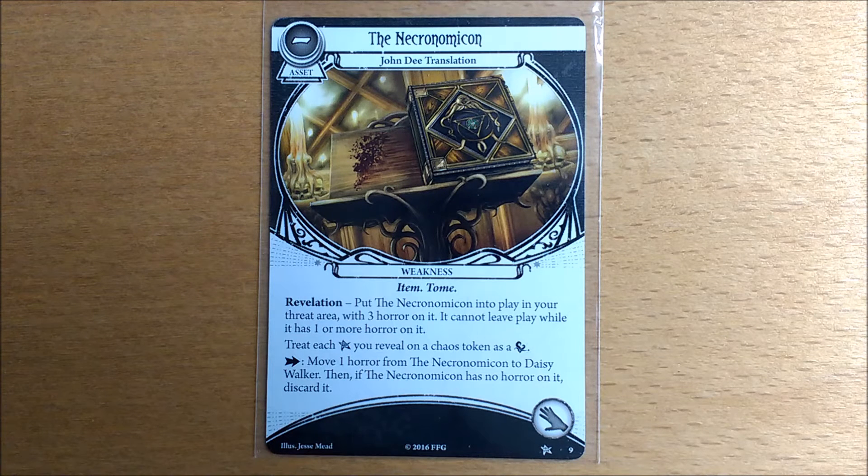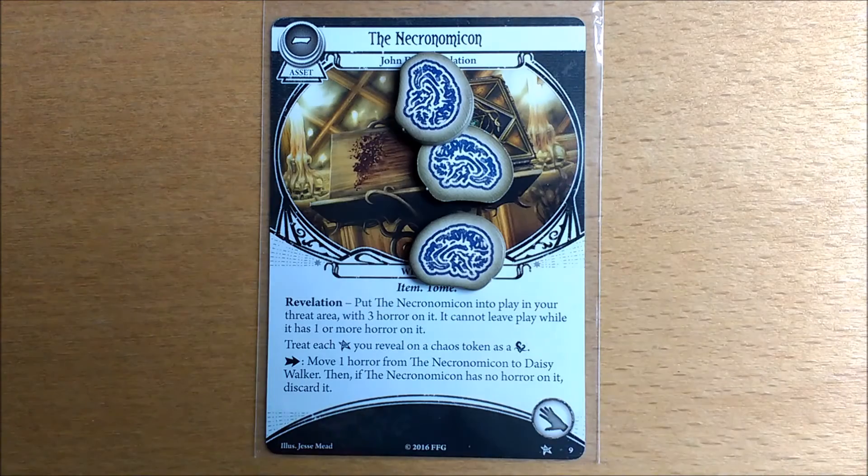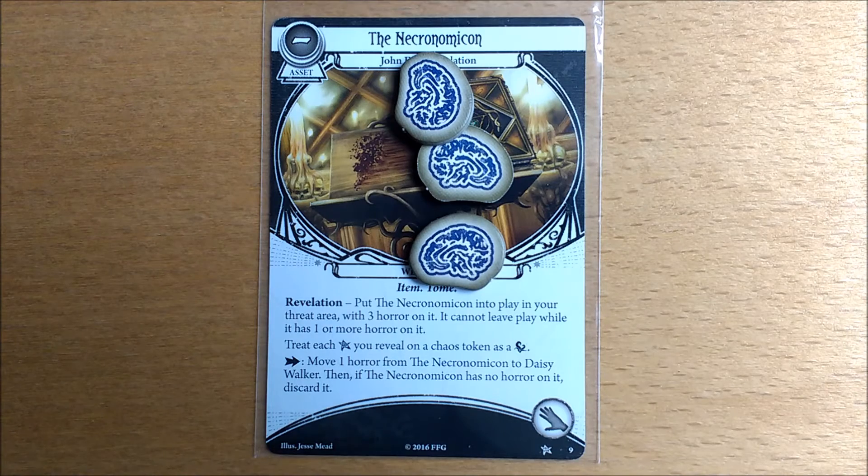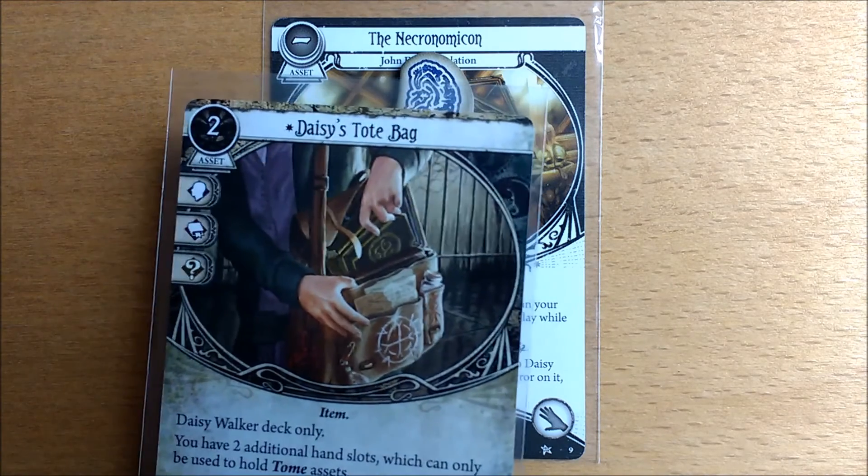Daisy's weakness is actually one of the mildest. When this card comes into your hand resolve the Revelation ability: put the Necronomicon into play in your threat area with three horror on it. It cannot leave play while it has one or more horror on it. The first thing this does is rob you of a hand slot. Even though it is in your threat area it is still taking up one of the slots. If you have a tote bag in play it's not so bad.